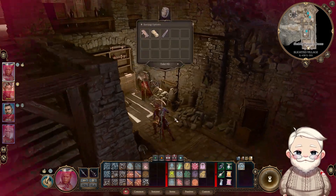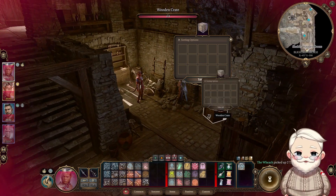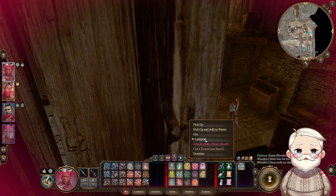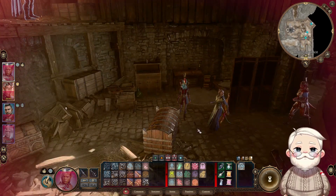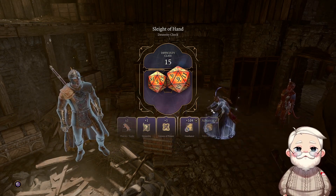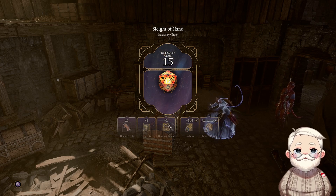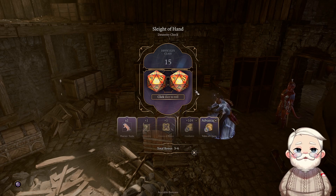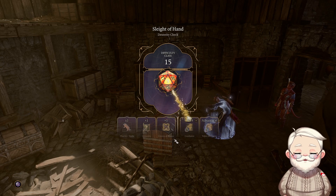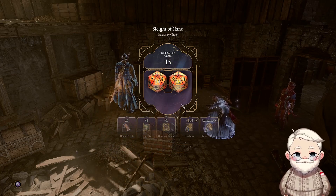The sussur flowers are the ones that stop magic from magicking. Check these crates — there's a chest up here with a lock on it. I found so many thieves tools. It's just tides of chaos because that's a smart use of my talents. Rolling a three with advantage... there we go, I got it.